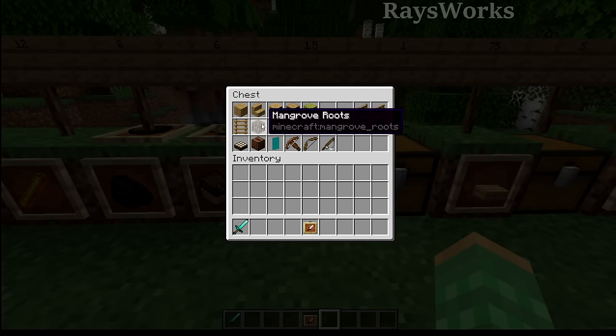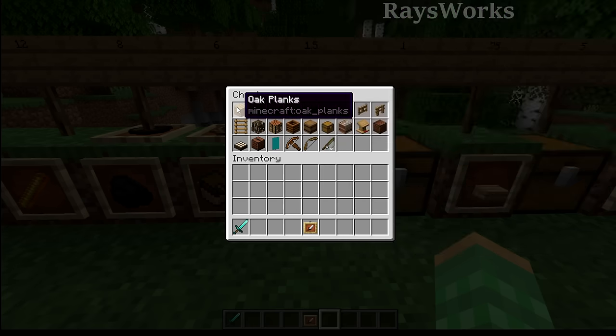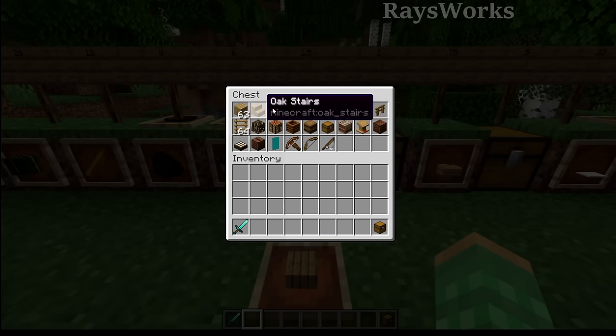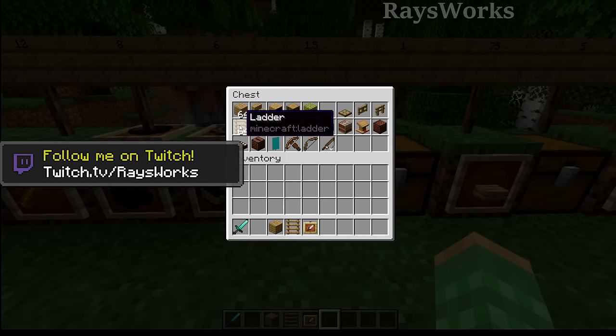We also have mangrove roots, which are really weird as they only come when growing up a mangrove tree. I do have a mangrove tree farm that is automatic, but it's slow compared to getting planks from another method. The bamboo block can be broken down into planks, but it only gets you two planks, and two planks is still better than using the actual bamboo block. So we're left with just planks and ladders.